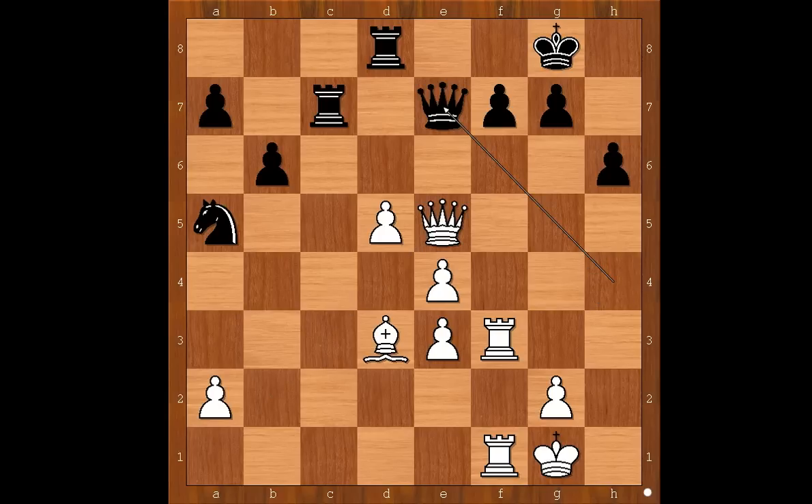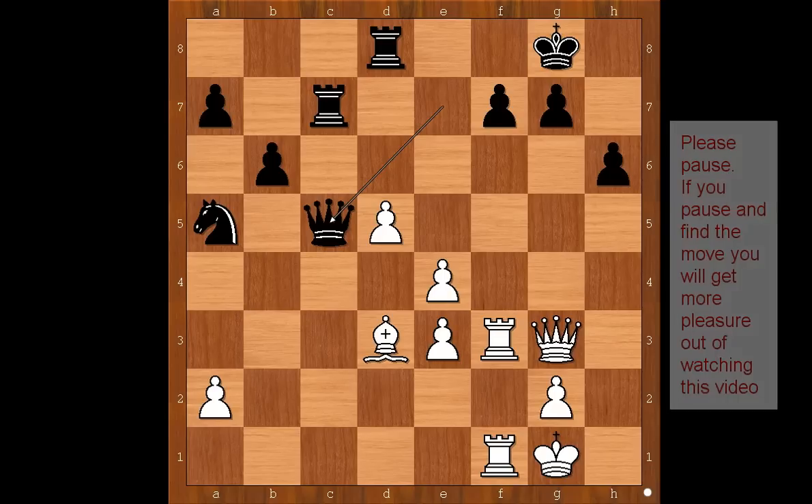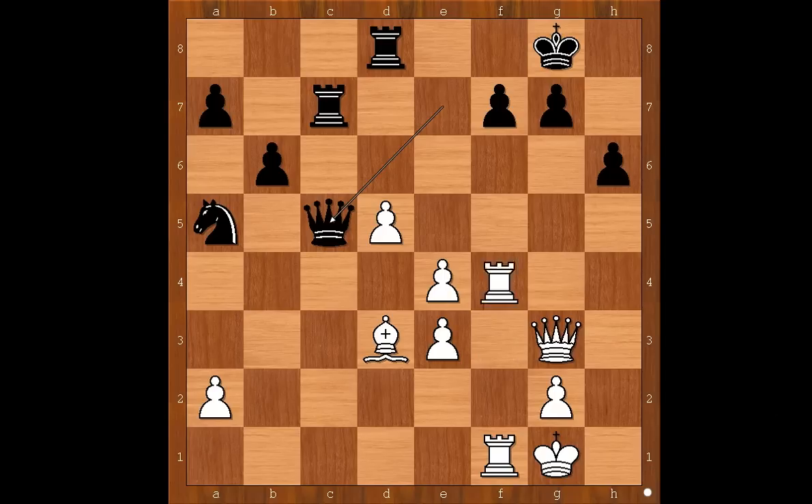Back to our game: queen to e7, queen to g3 — not exchanging queens. Queen to c5. White to move — what would you do in this position if you had the white pieces? Please pause and find the best move for white. Aronian played rook to f6. This is the winning move.